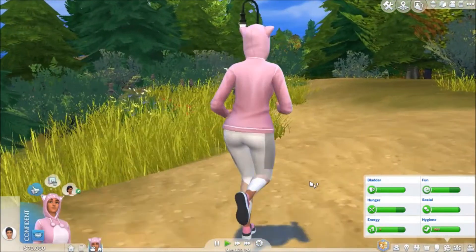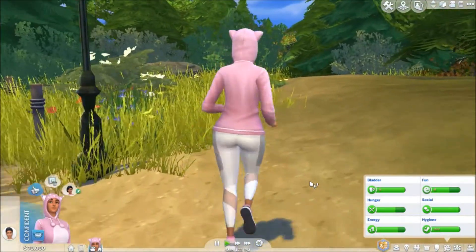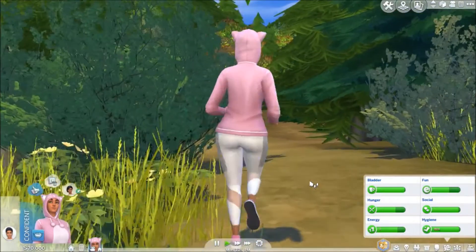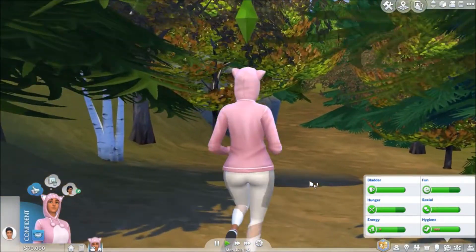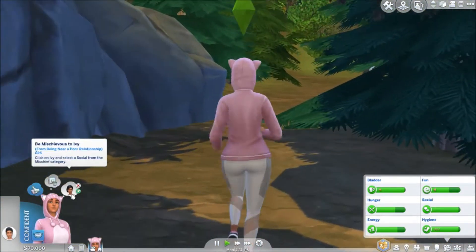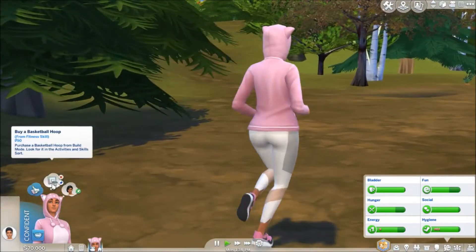We'll explore her relationship side, getting her to open her clinic, find her prince I guess you could say. Don't know who her prince will be. Start her family, all that sort of thing. She wants to be mischievous to Ivy, and then she wants to buy a basketball hoop — we'll see about that.